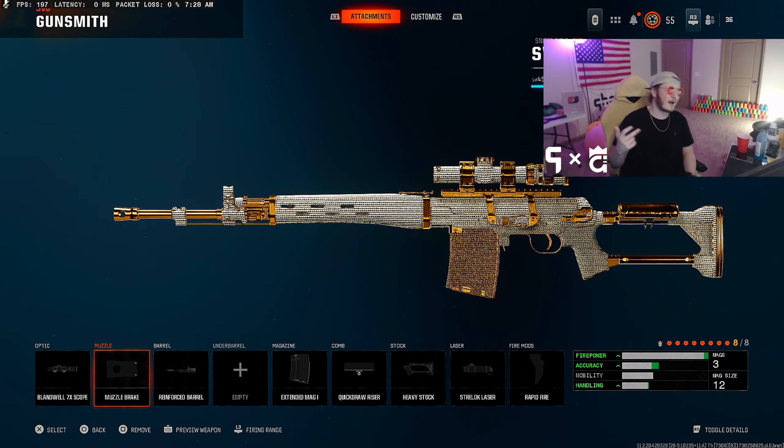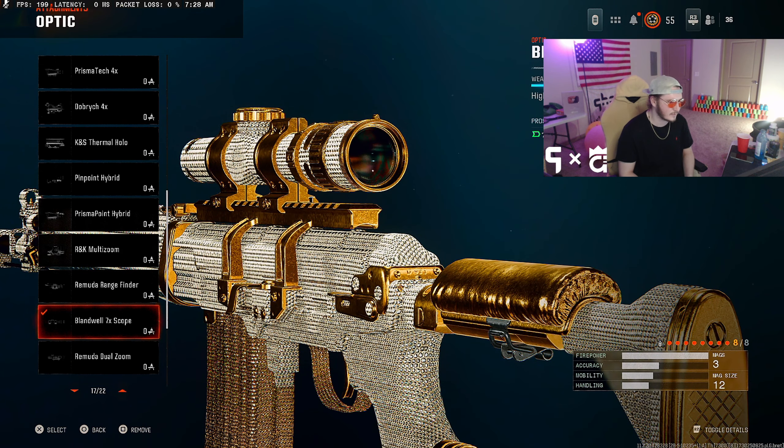If you don't know what camo this is, that is Opal from Zombies — you've got to unlock it, it's like the Diamond but the Zombies version. Now I'm going to show you guys my favorite LR clips in the game.